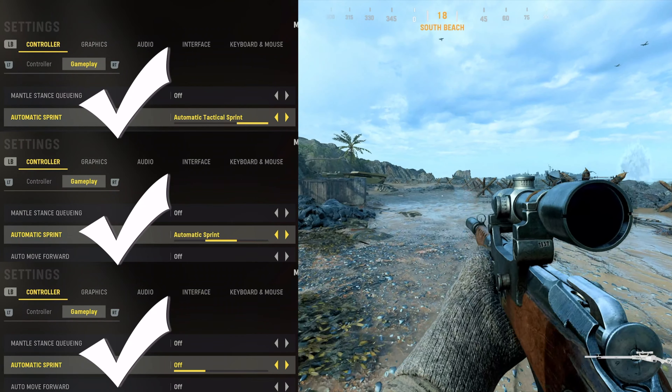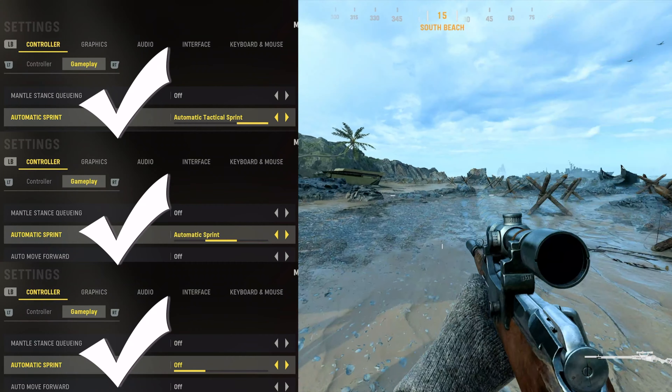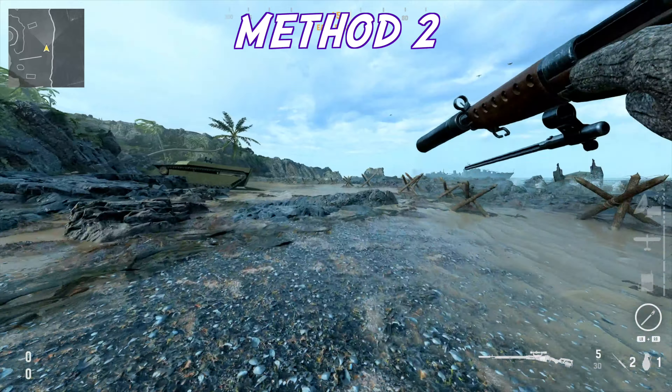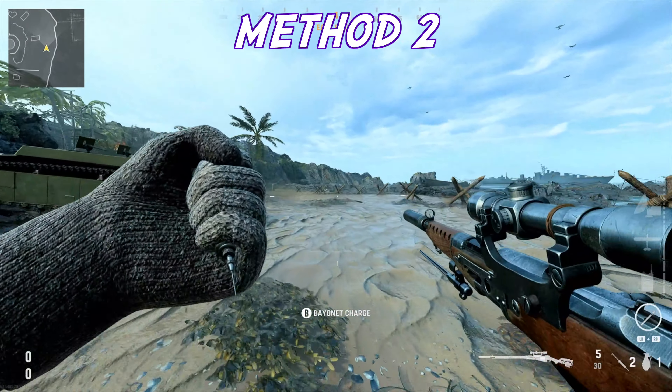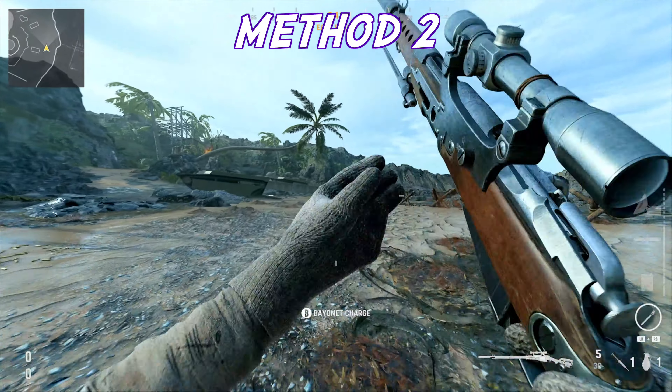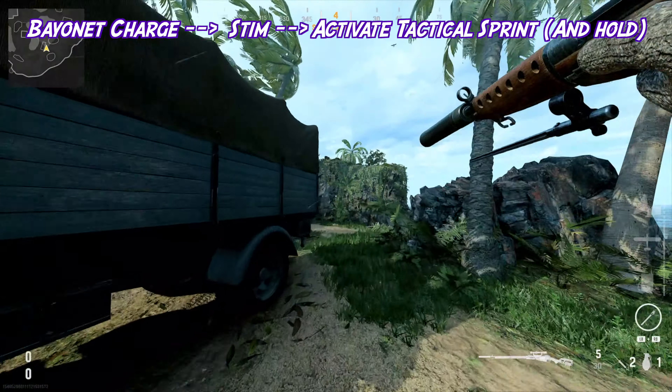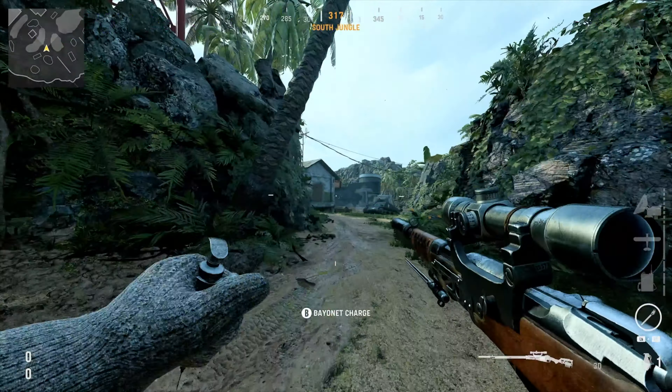Now on to Method 2. Automatic attack sprint will work with this one. The easier and faster way is to have stims on your class. Right after doing the bayonet charge, stim yourself, then activate your attack sprint — or if you have automatic sprint just hold it down and you're good to go. So again: bayonet charge, stim, activate attack sprint, and hold.